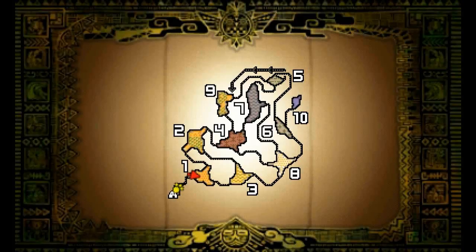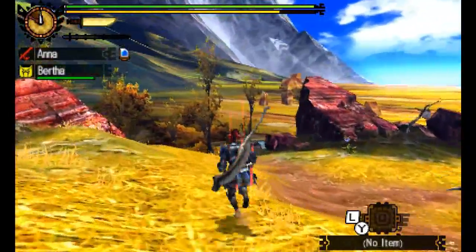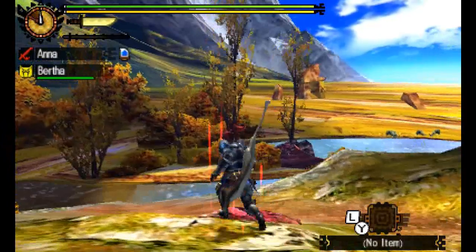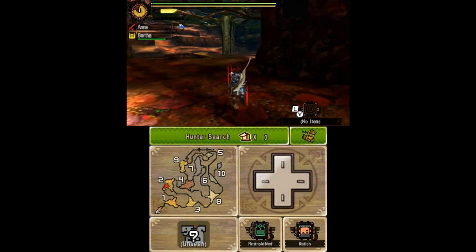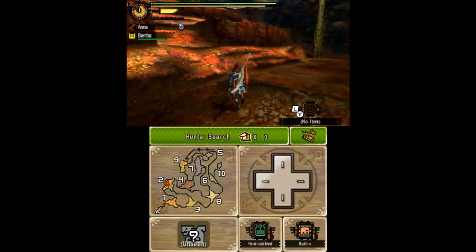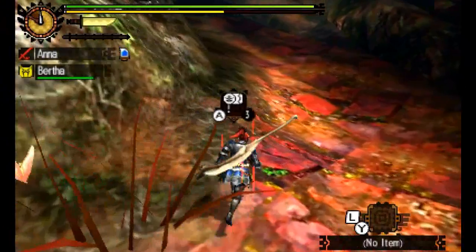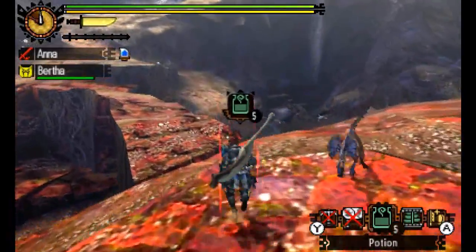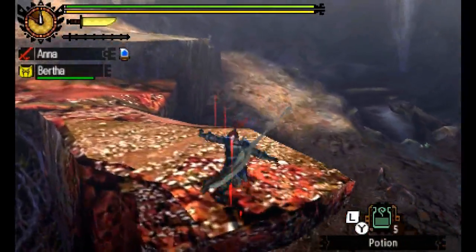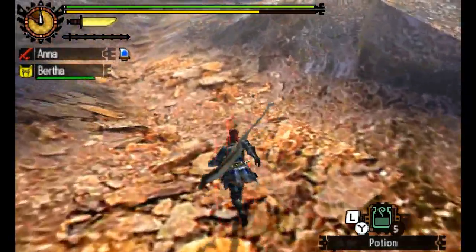On the bottom screen you can see your map — we're at the bottom left and want to head to Area 7. If you run low on health or rations during the boss fight, you can use a ration or green potion. On the touch screen, there's an option to use a first aid med or ration just by tapping those icons — but you have to have your weapon sheathed first. You can also use L and press Y to cycle through available items and set it to a potion.